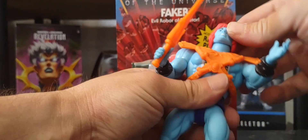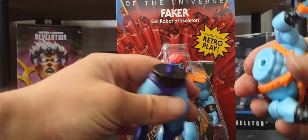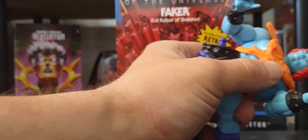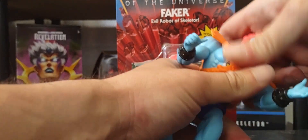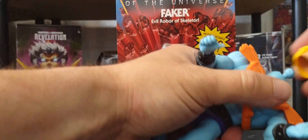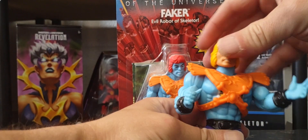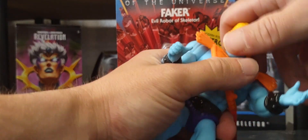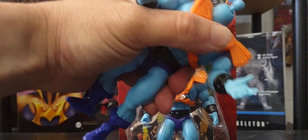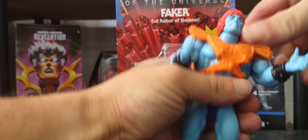You can pose it, mix and match parts, and even remove the head. You can add a normal He-Man head — like he's fully transforming to He-Man to fool everybody. It comes right off pretty easily and you can snap it right back on with no problems.